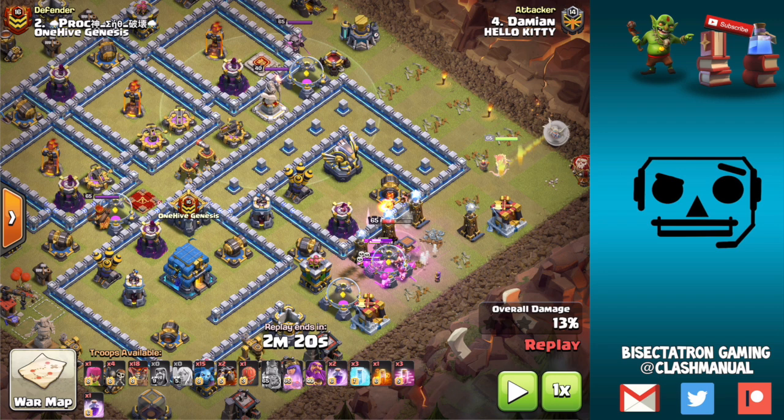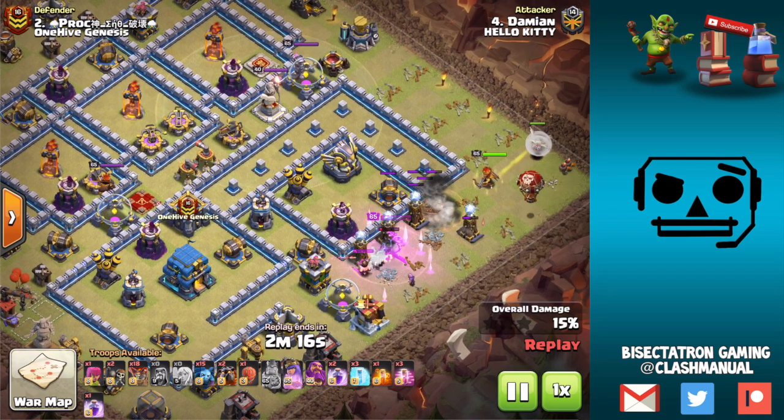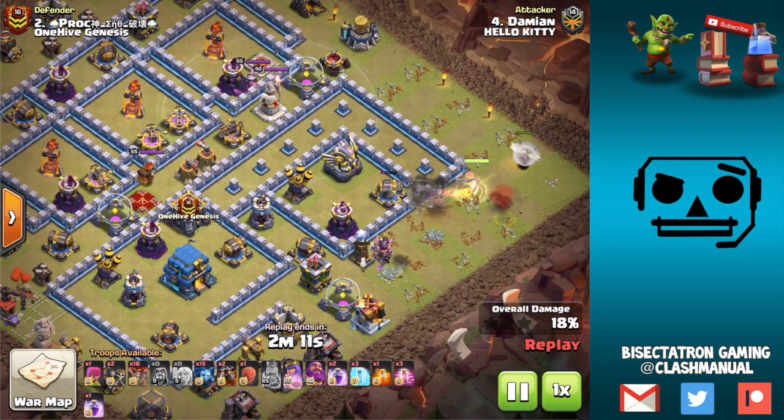Understand that because there's this dead space, the wall breakers don't target this wall. They're going to target this wall right here because that is the closest wall that is hiding a building, and they don't like going through an unnecessary layer of walls — they actually are pretty smart in their AI. So dropping the wall breaker back here ensures the wall breaker is going to come up. And always do a test wall breaker, guys — I mean this is stuff I shouldn't even have to say but we still see it a lot.